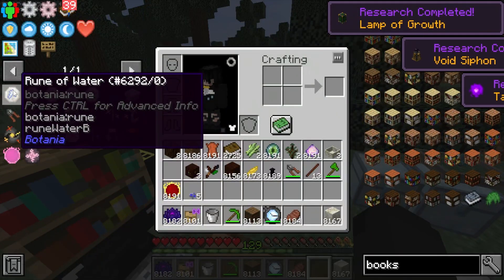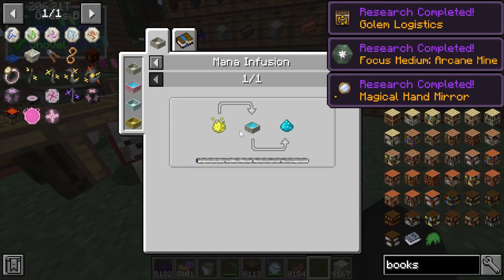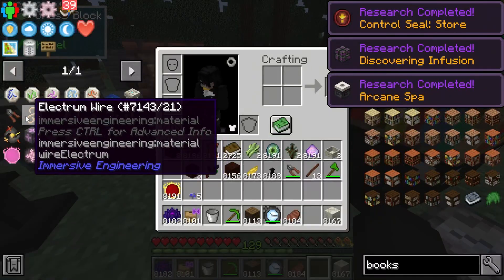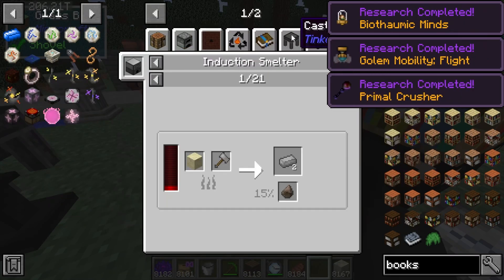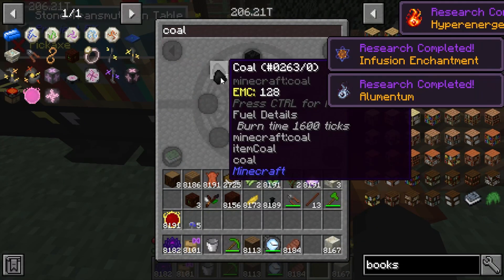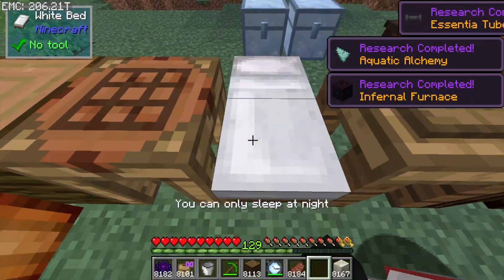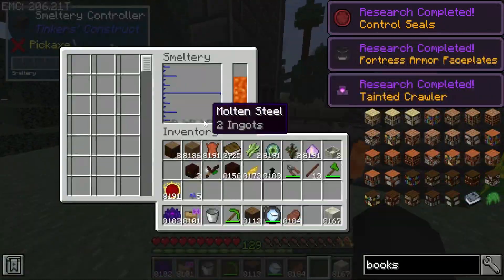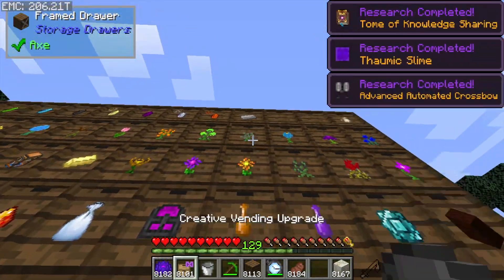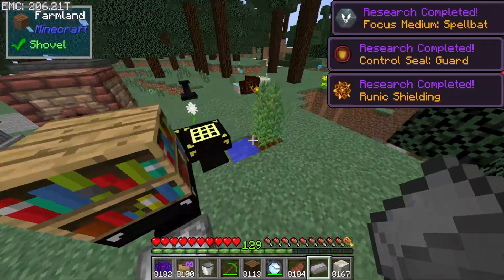Now we can do all the Thaumcraft things we need. We need vis crystals, mana powder, and mana steel. Mana steel needs luminescence and steel ingots, which we haven't made yet. Steel ingots can be made via the smeltery route - crude steel plus coal in the smeltery. That's cooking now. We get two steel ingots from that, which is more than enough. Steel is now made, so we can go ahead and craft mana steel. We're almost ready to make the Swift Running Gale.